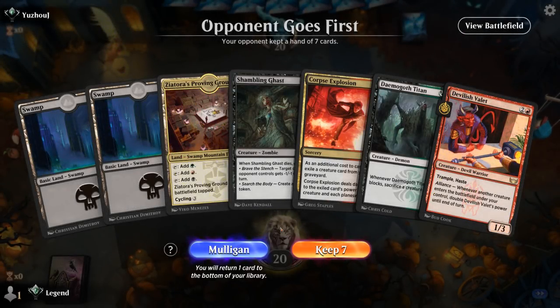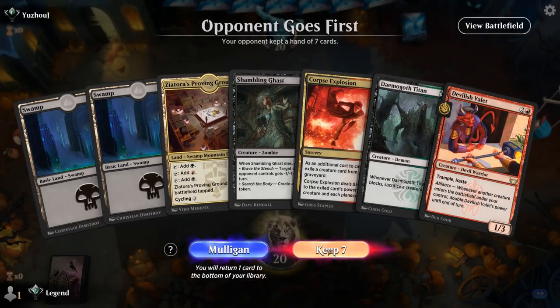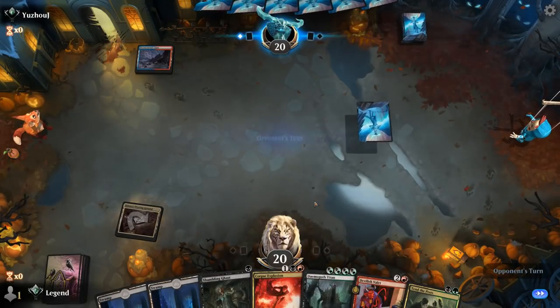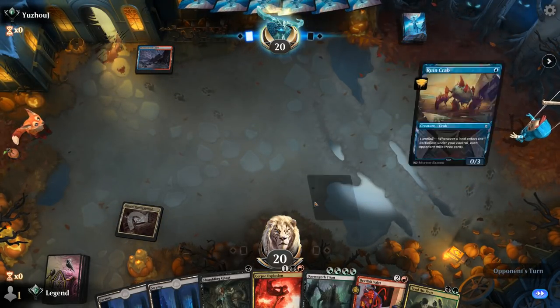Game 1 — we're on the draw. Our hand is missing a Tend the Pests to combo off, but overall it seems keepable. The opponent is on blue-red, so they might have interaction. Oh wait — never mind, it's a mill deck. They could still have some burn spells or a bounce spell, but typically they're more focused on milling.